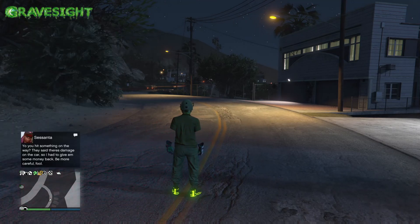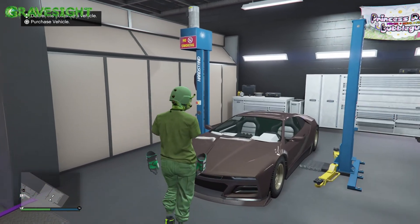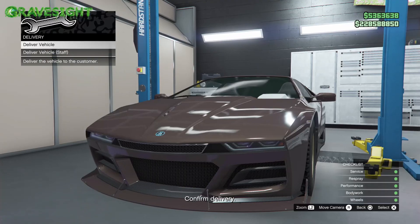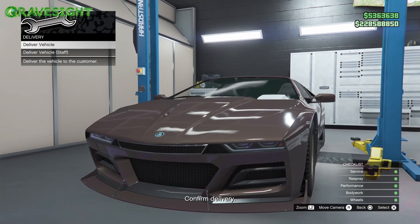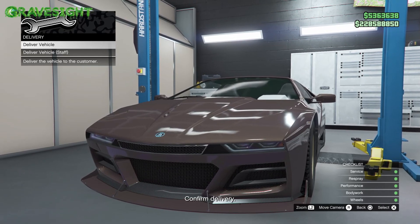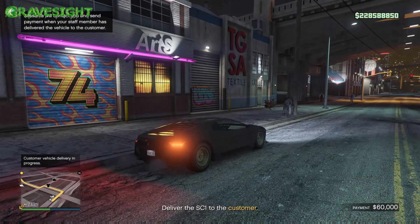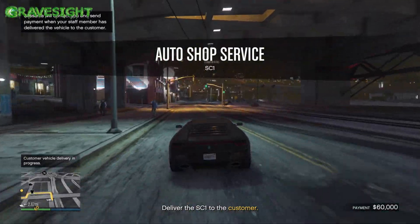I didn't have anybody chasing or shooting me — that damage was just from someone who came out of nowhere. Now let's do this other one. I have a staff member delivering that other vehicle, and I'll show you the payouts in just a second because they are duplicating this vehicle. Once again I'm going to press X, down on the D-pad, and X again super fast — this is basically the double car sell glitch where we can duplicate service vehicles and sell two of them.